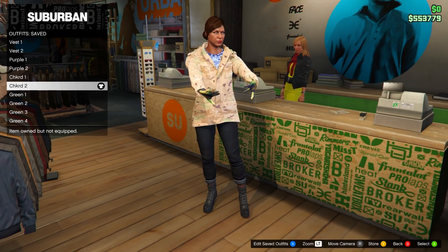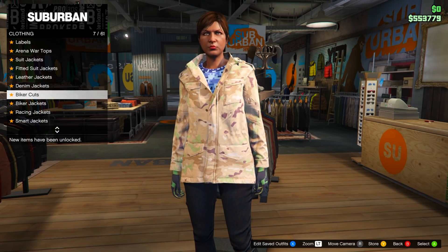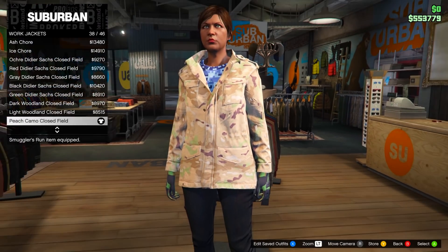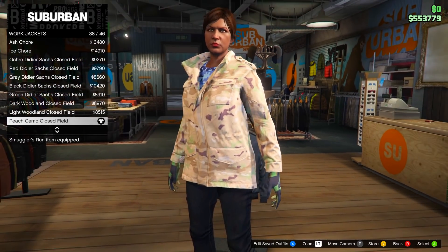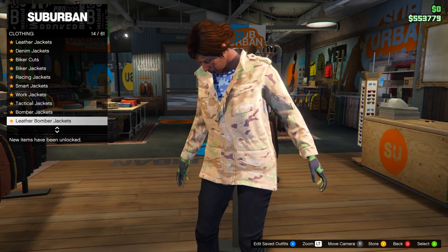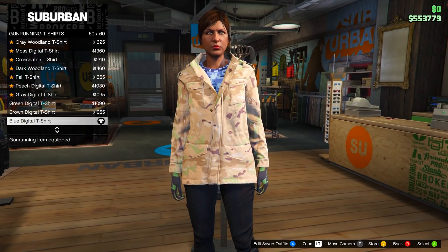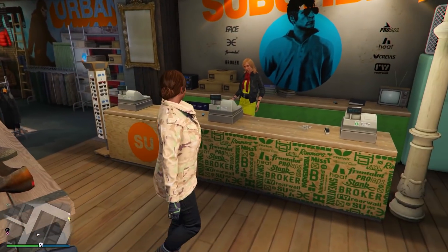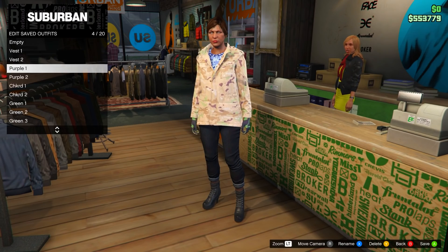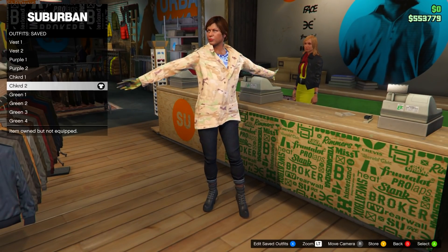For checkered two, just change the top. Go to tops, head down to work jackets again, and go for the peach camo closed field. Then head down to gun running t-shirts — not tucked t-shirts — and go for the blue digital t-shirt, the last one. After that, save this in slot number seven and name it checkered two. That's both checkered outfits done.